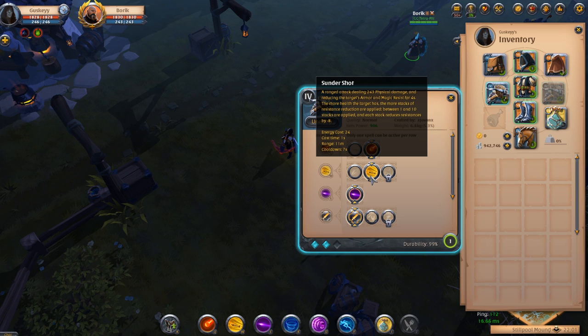You've then got Sundar Shot, which allows you to put pressure onto one target. You get that massive resistance debuff onto one target. If you hit someone at 100% health, this is the highest resistance debuff in the game — it is so, so strong. And it's on a 7 second cooldown, obviously less when you use an omelette, which I would always say use an omelette with this.